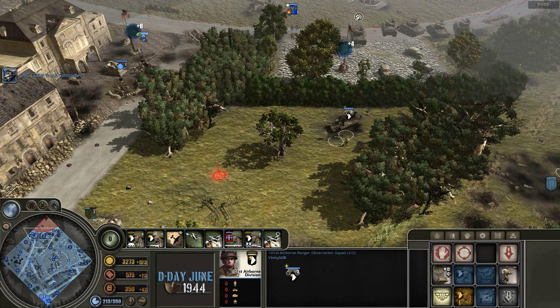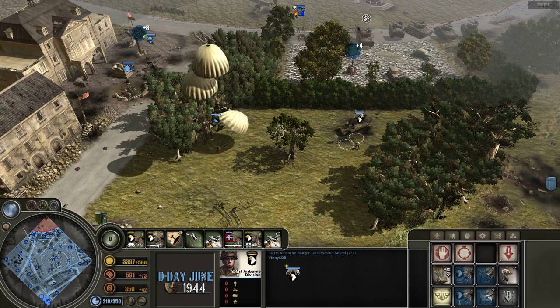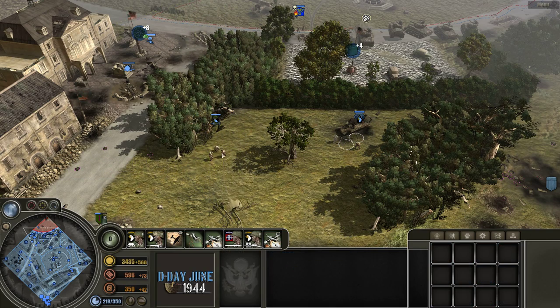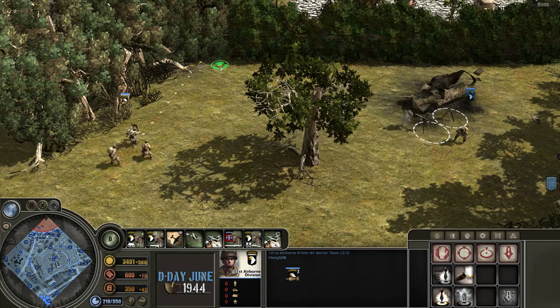You can also drop mortar teams, which is great. You can drop them anywhere — even into the fog of war. You don't have to be able to see where you're dropping them. They'll camouflage, and then you can drop pieces around them, which is outstanding. And again, because this is an airborne piece it can reinforce anywhere on the map.